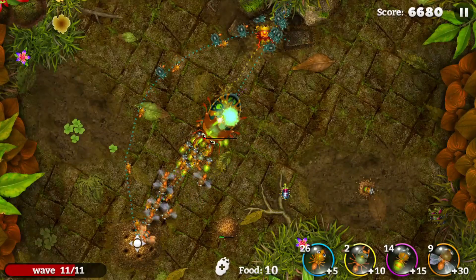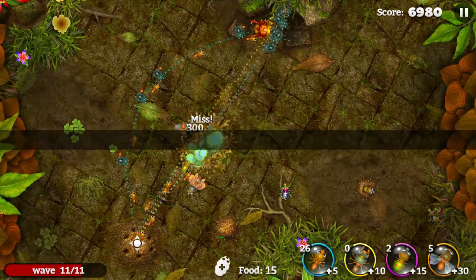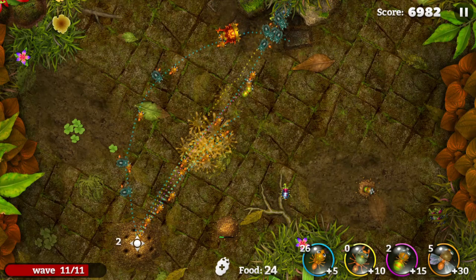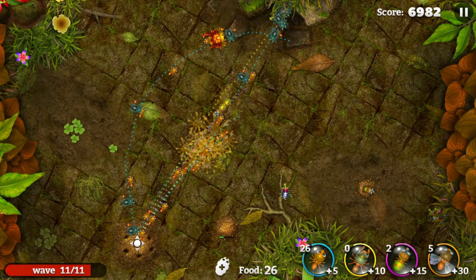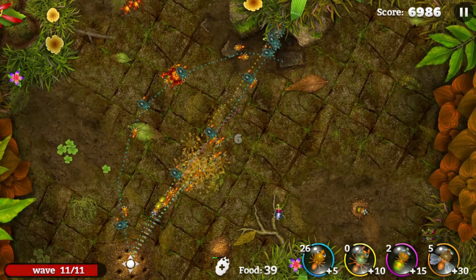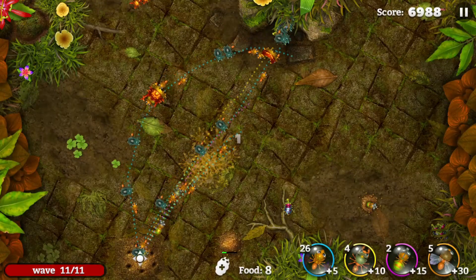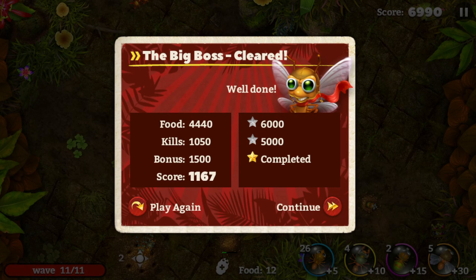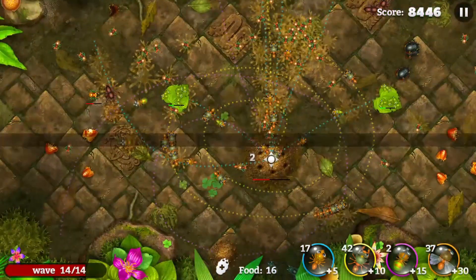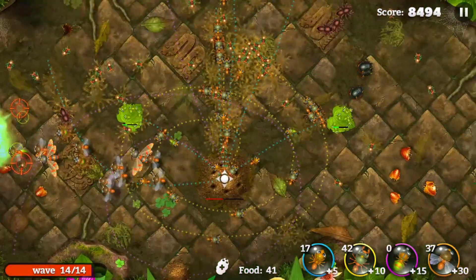In each level you'll work to survive a number of waves of enemy ants. To achieve victory, you have to control your ants and make them as efficient as possible. There are 4 different types of ants you can control. Worker ants are your most important ants, as you'll be guiding them towards bug carcasses, food, and other resources. Food is your currency and allows you to buy other bugs — having a lot of food means a lot of ants. Soldier ants are your frontline defense force; they home in on any enemy that gets near them, and when upgraded they are a force to be reckoned with.